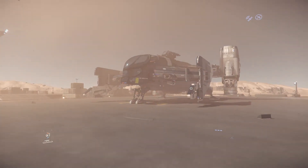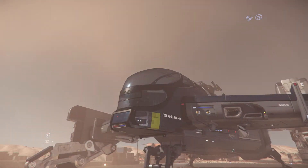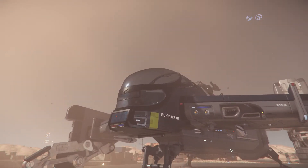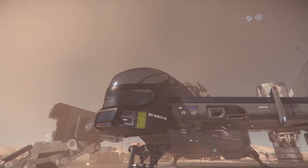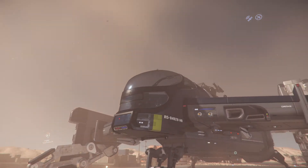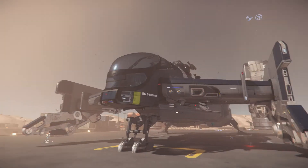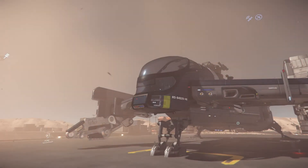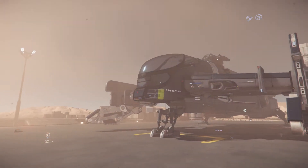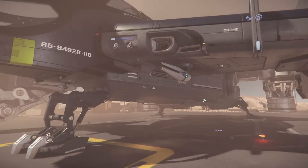First, at the front you can see the cockpit. The cockpit design, especially the window, is a little different from the other Cutlass variants. This kind of wraparound window provides the pilot with more visibility around the ship, which is very nice. We'll talk more about that later.